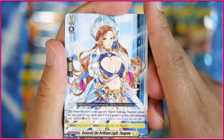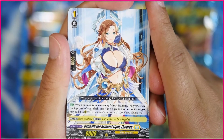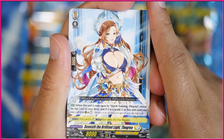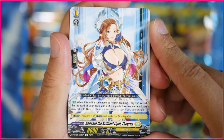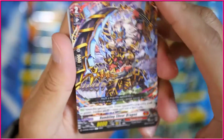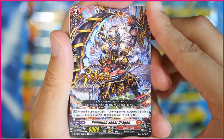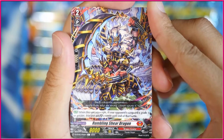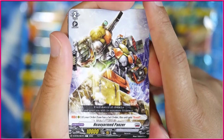We actually got a grade 1 of Thegra here — Beneath the Brilliant Light Thegra. When this unit is placed upon by Harsh Training Thegra, reveal the top card of your deck, and if it's a grade 2 or less unit, you can call it to rearguard circle rested. Next up, we got ourselves Rumbling Sheer Dragon. This unit intercepts — if your opponent's vanguard is greater, this unit gets plus 10k shield until the end of that battle, which is okay, but it is a 9k, which is really unnecessary.